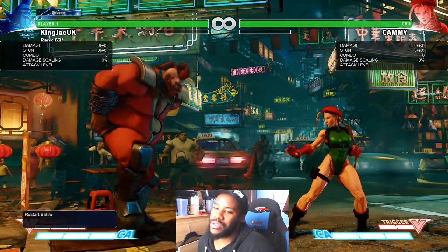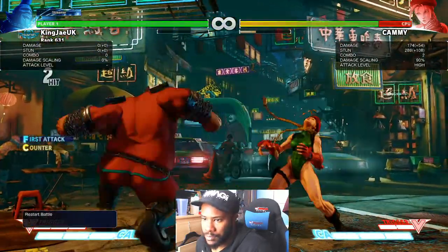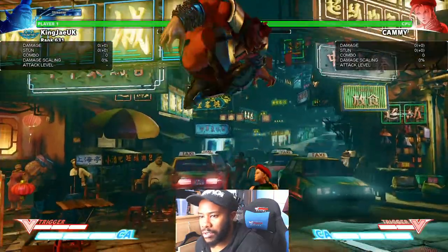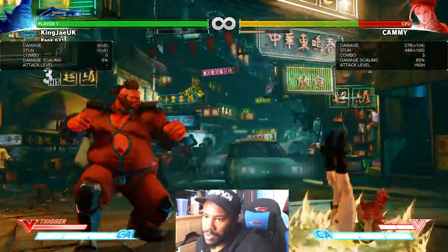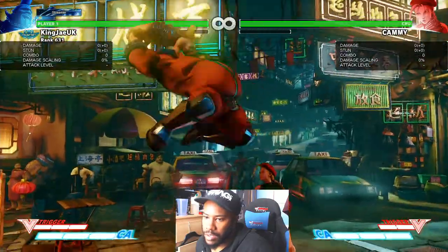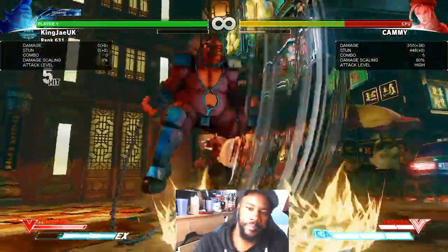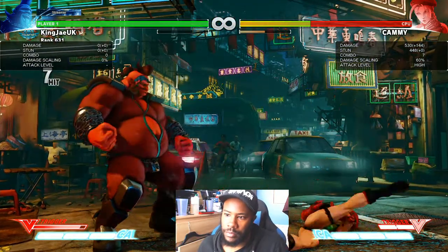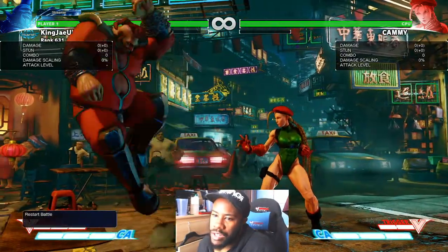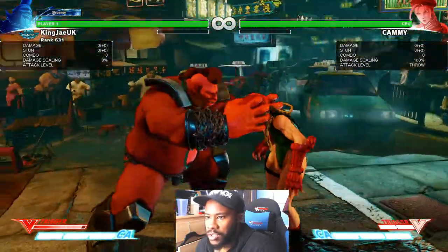There's certain things you could cancel into super as well. Dashing is really good — as I said, when he's in V-Trigger his dash is really good. And I'm going to show you the damage on a killing command grab. You can do stuff like this — when people try to approach Birdie they sometimes find it very hard to get in.